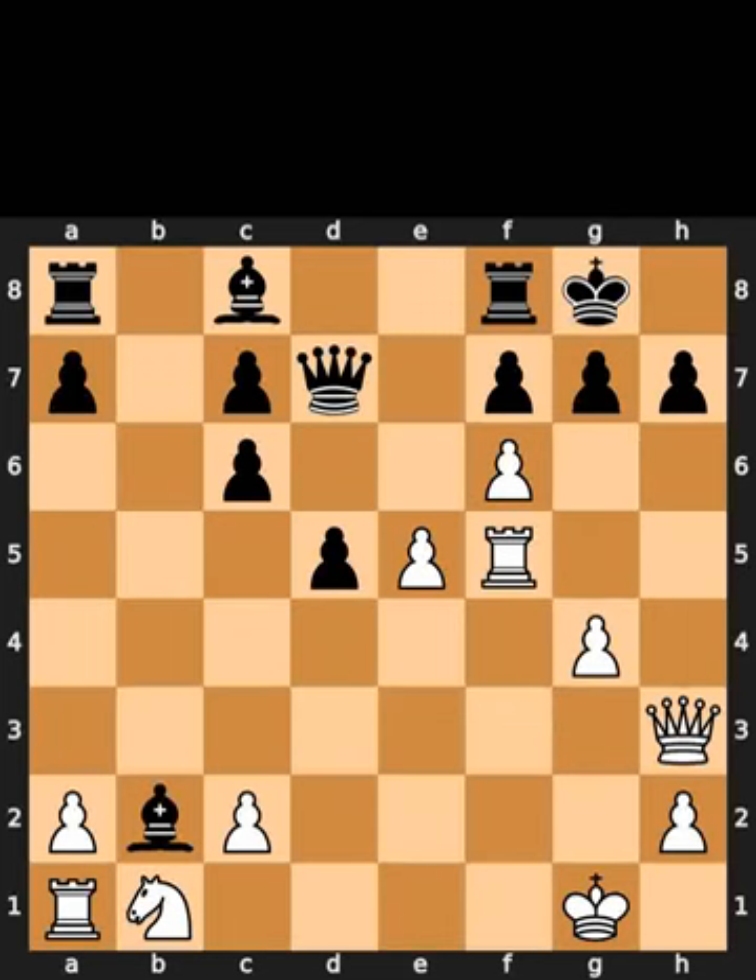This is today's Lee chess puzzle. In this position, it is white to move. I will give you 5 seconds to think. Comment what you think the solution is.